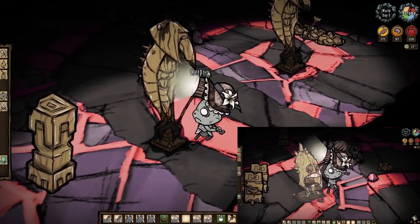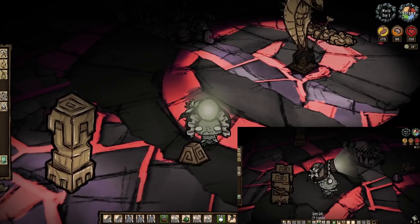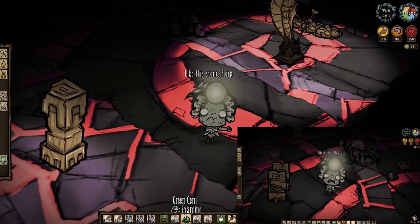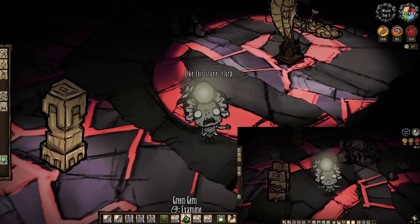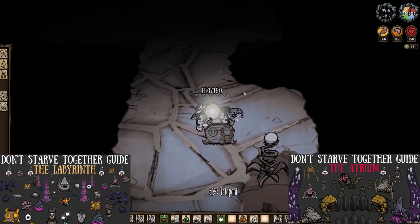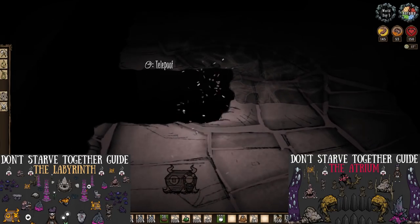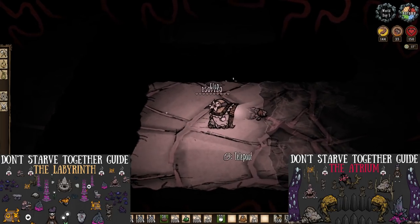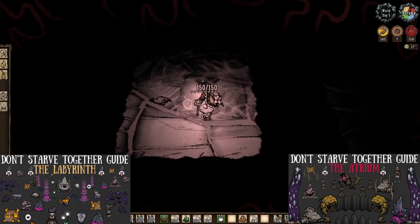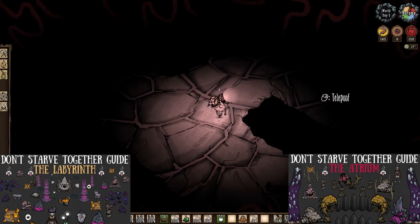Ancient statues can also drop green gems down here, but only do so if they actually generated with an actual green gem socketed at their base or at the end of their staff. We can tell what gem we'll be getting from these things before we even smash them to bits, so make note — they don't just drop whatever gem they want. Ornate chests, on the other hand, are gonna be an absolute mystery up until we actually open them, and we might possibly trigger a trap in the process too, so be very mindful. We have a 7% chance at a single green gem each, so you'll have to decide if it's worth it while navigating the labyrinth or even the atrium, as some ornate chests actually spawn there too.